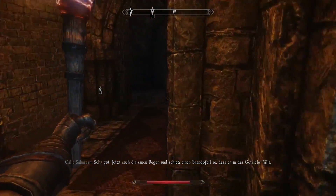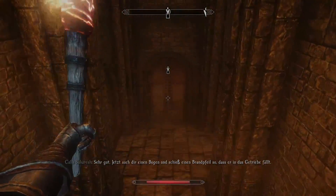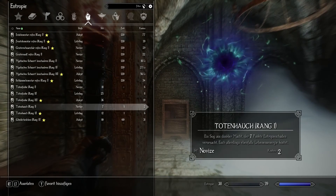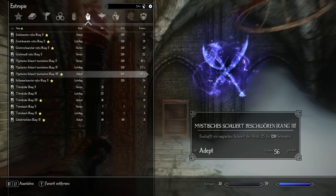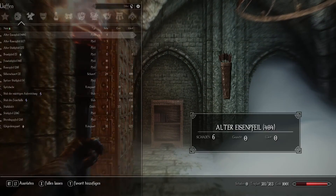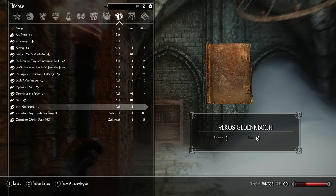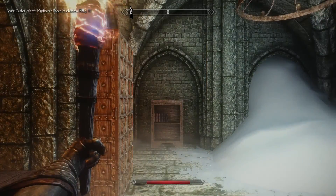I unfortunately have to go back it seems. I mean, there were a lot of enemies - some of them probably had a bow. I was pretty sure I had a summon bow spell. Yeah, heavenly sword. Wait a minute. There it is! I knew I had it.